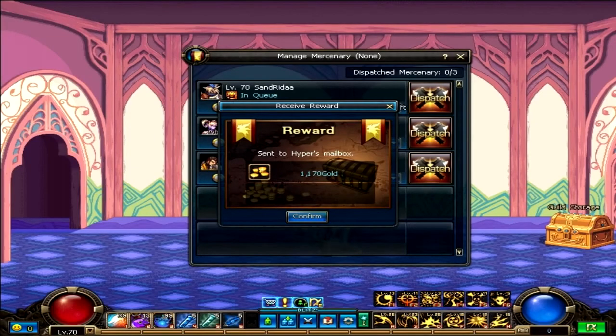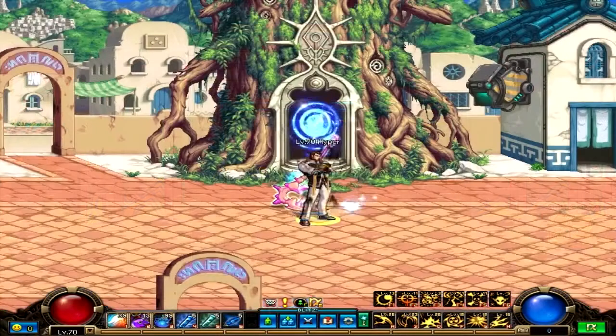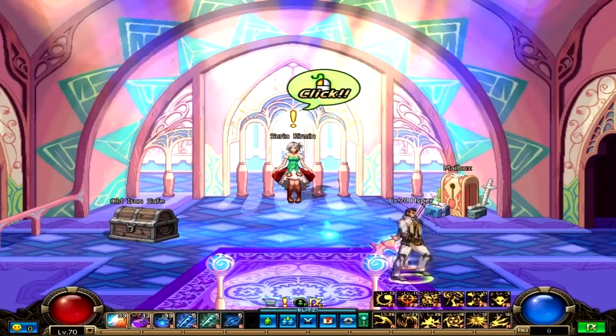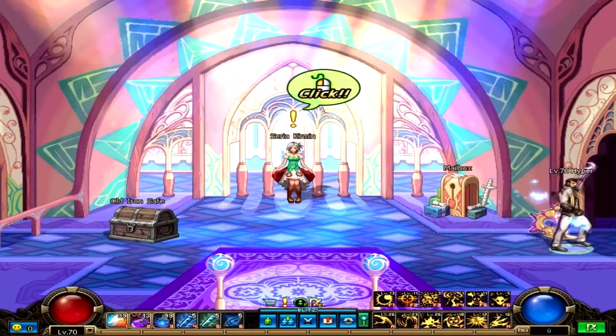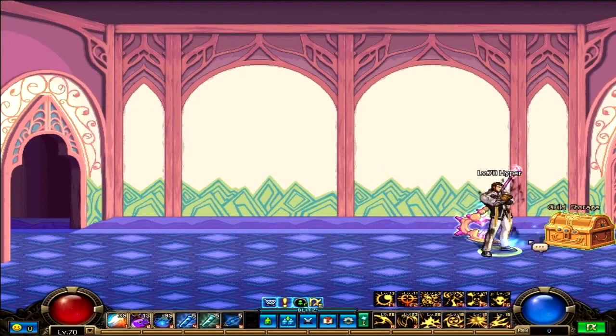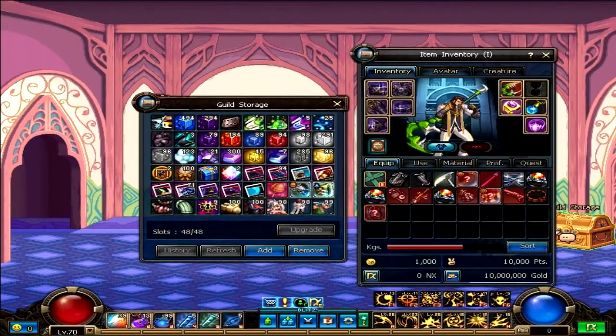Now let's talk about the all-new Guild Hideout and Guild Storage. The Guild Hideout can be found by entering Syria's room and going to the right. This is a fun place where guildies can meet up if you are in the same channel. If you are a guild master of at least a level 5 guild and have enough gold and guild points, visit Buckin to create your hideout. As a bonus for creating your hideout, members ranked senior and higher will have access to share items in the useful guild storage.